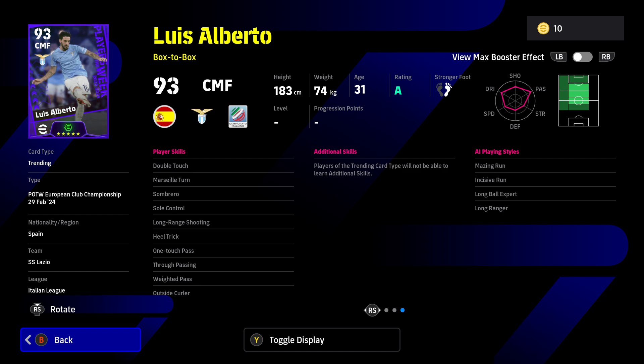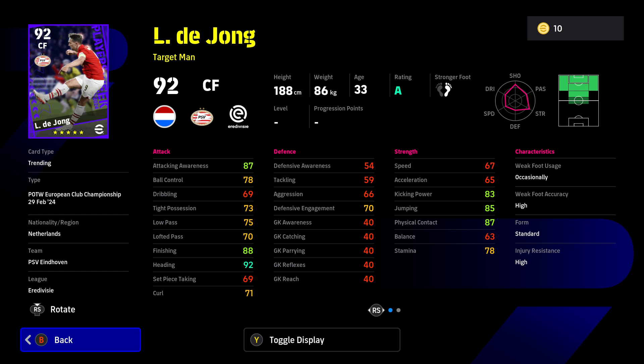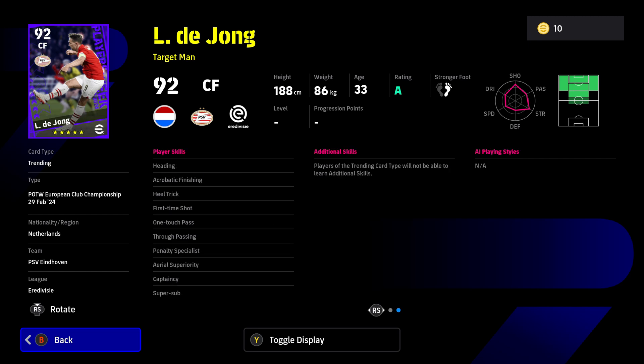Luke de Jong is a target man with 87 attacking awareness, 88 finishing, and 92 heading. He's not the quickest but target men generally aren't - he's got good jumping ability and physical contact. His skills - acrobatic finishing, heading, aerial superiority, and first time shot - are exactly what you need for a target man. He can also link play with one touch passing, and he's got the super sub, making him a great option to come off the bench and cause havoc in your opponent's back line.